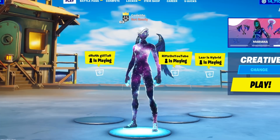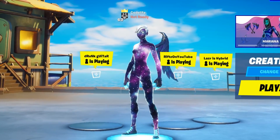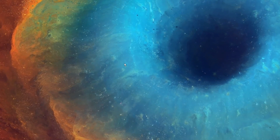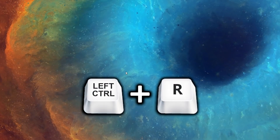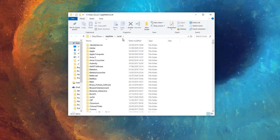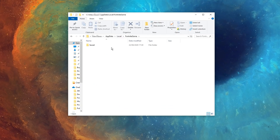The first thing we must do is locate the settings themselves before we can even enable them. Head over to your Windows desktop and press the Windows key plus R at the same time to open a run box. In that run box, type in %localappdata% and press OK. Make sure the local folder is selected, then click on the Fortnite game, click Saved, click Config, and then click Windows Client.